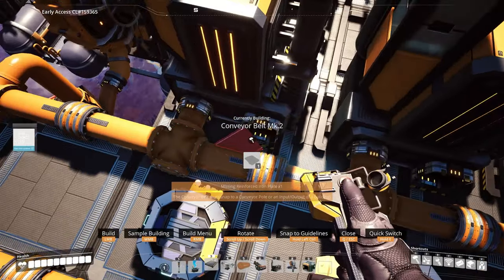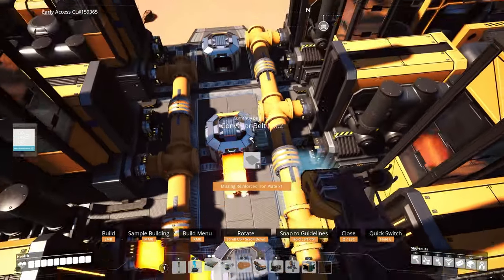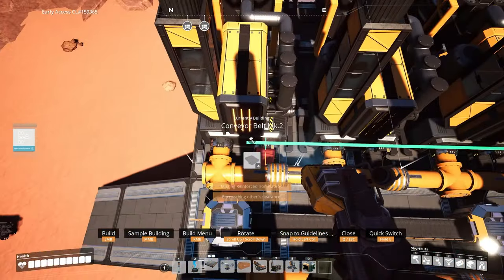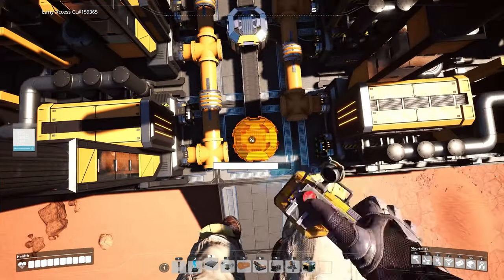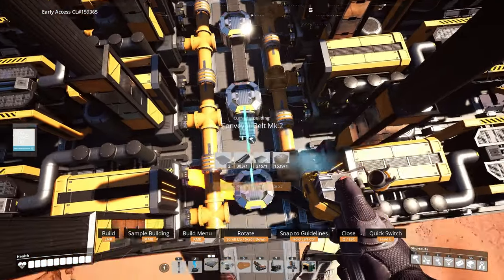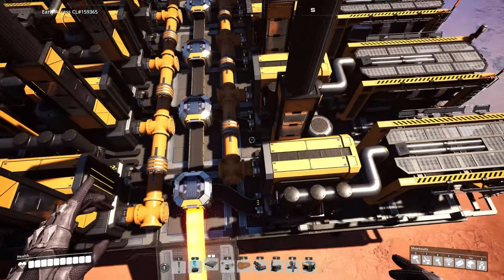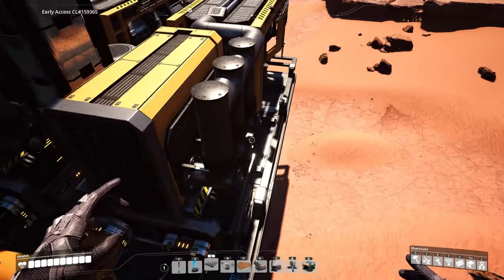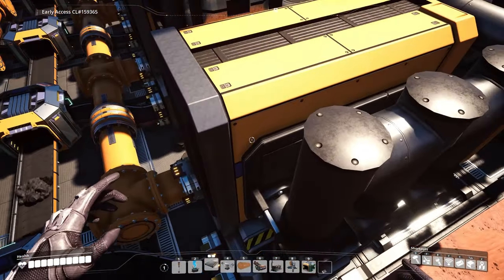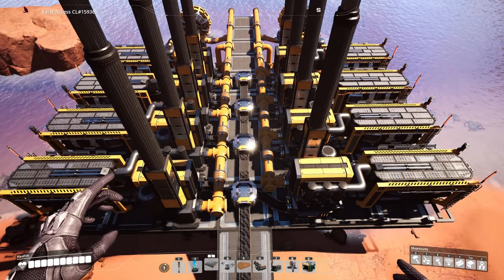Then get out your conveyor belt mark 2 and connect up all of the splitters to the coal generators. It will look a little wiggly but it works fine. Then connect up your input coal. After that, don't turn on the water extractors yet - just let the coal filter through and fill all of the generators. Wait for this coal to actually fill everything up.